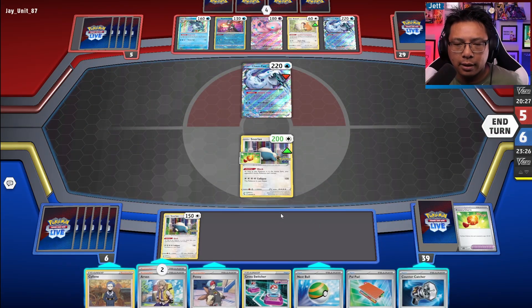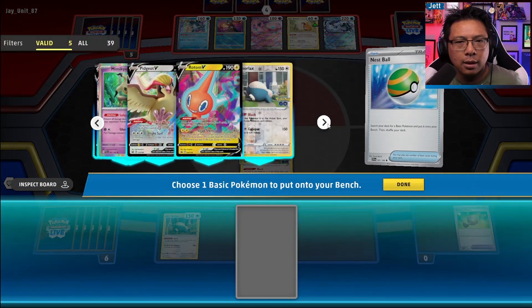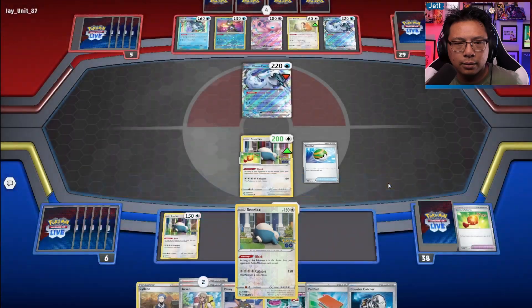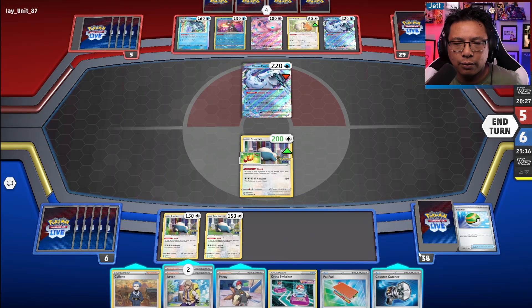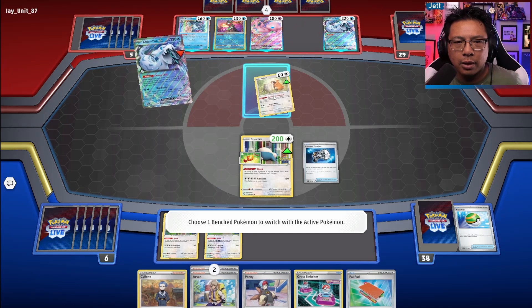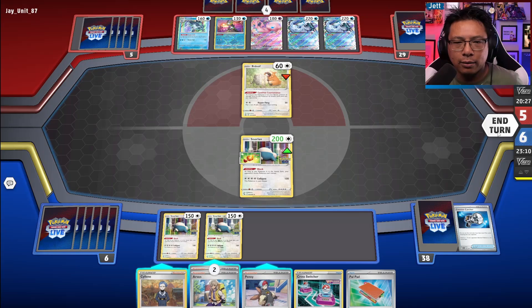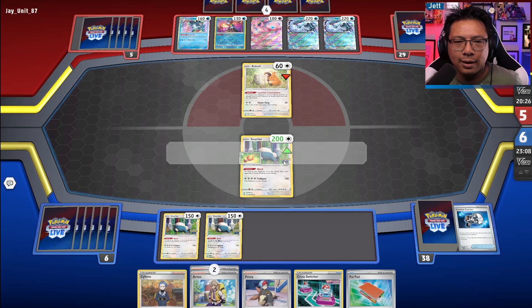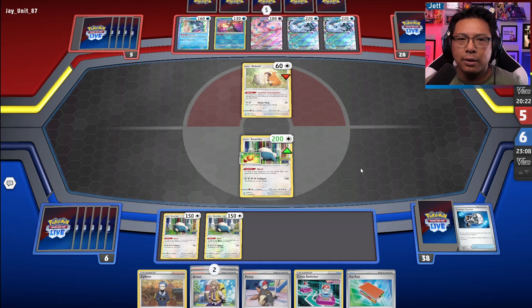Arvin for Countercatcher — actually, never mind. We can go and grab another Snorlax here. Maybe we Silene for one if we need it. I think we can wait. If we get down to two Snorlaxes, then maybe we sound the alarm, but for the time being we're fine.